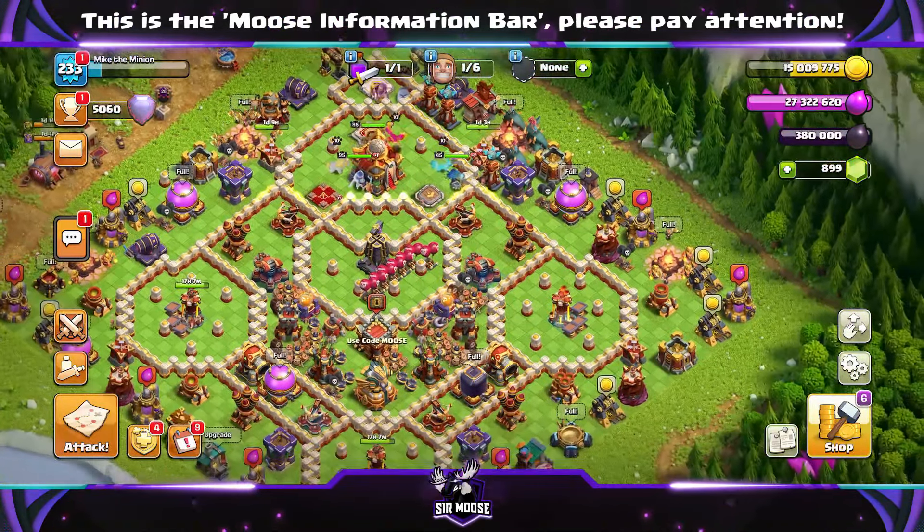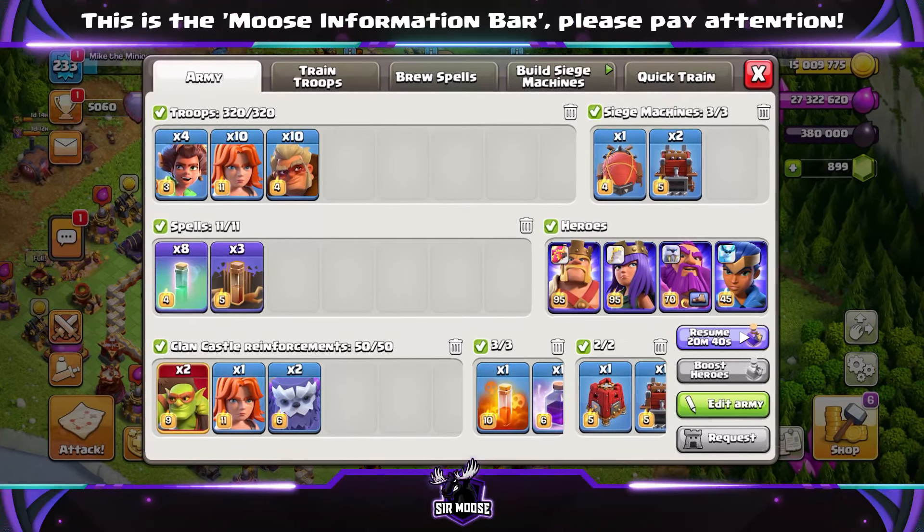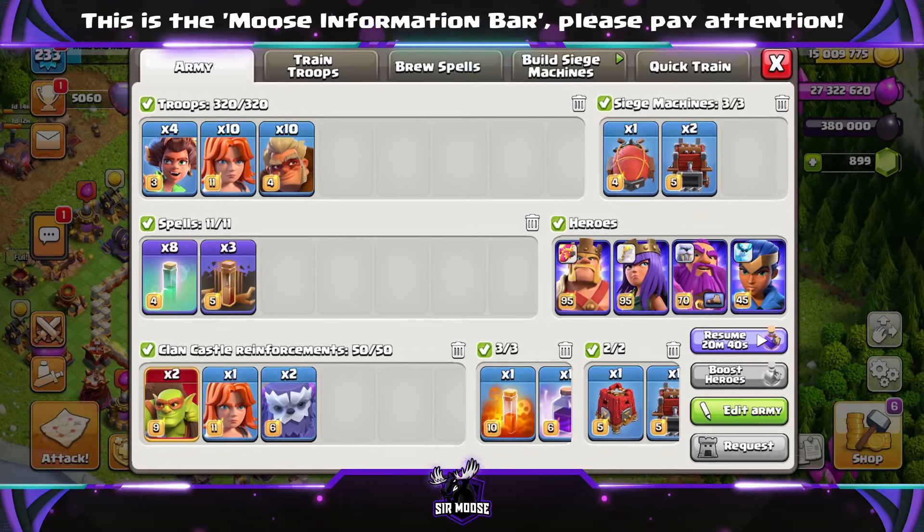Welcome to the channel guys, and today I'm going to share a secret attack with you. The other day I was shopping, walking down the frozen goods aisle, somebody just bumped into me and said, 'Mr Moose,' handed me a piece of paper and said, 'try that attack strategy,' then they ran off.